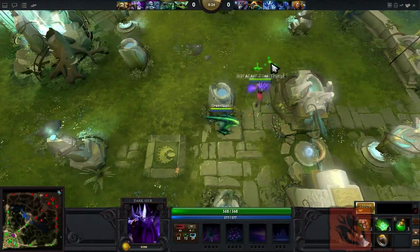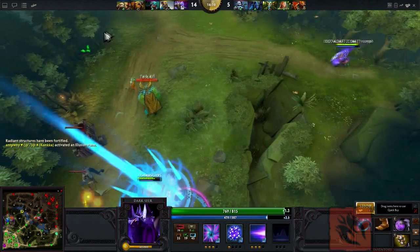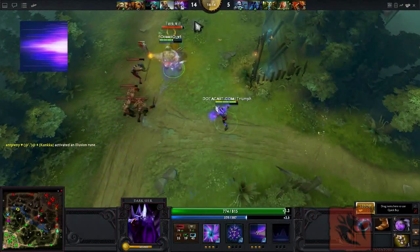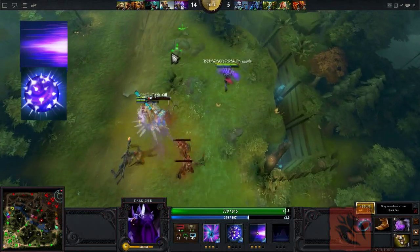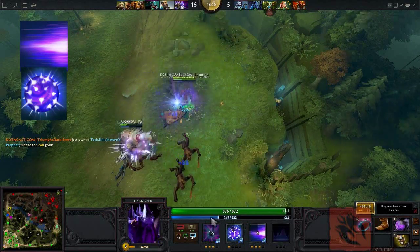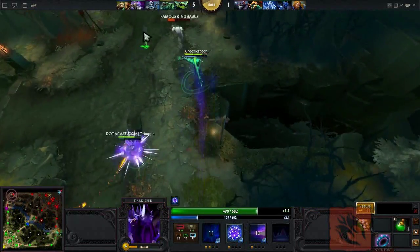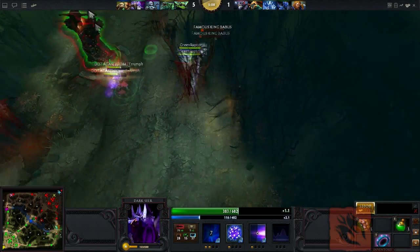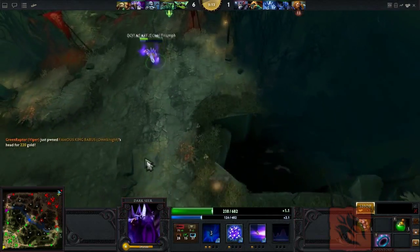Darkseer is capable of soloing a lane, but as you're getting used to the hero, I suggest following an ally to a side lane so you can get the hang of comboing your spells. The key to a successful and fun-filled Darkseer is communication and teamwork. If your opponents lack strong stuns, you can be very aggressive thanks to Surge. In this clip, I tell my allied Viper to run down Omni Knight with Surge while I tank the tower hits for him. Viper complies and it's an easy kill.